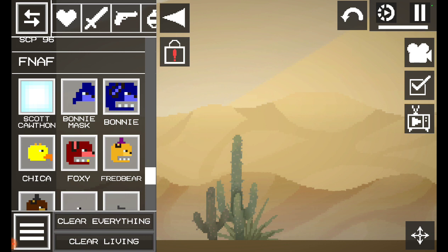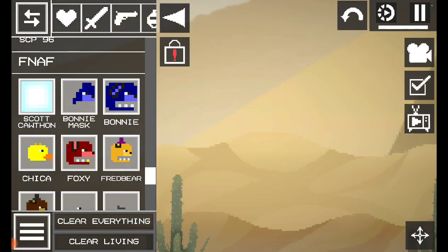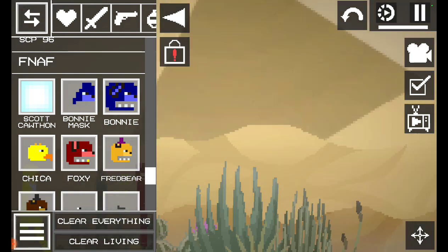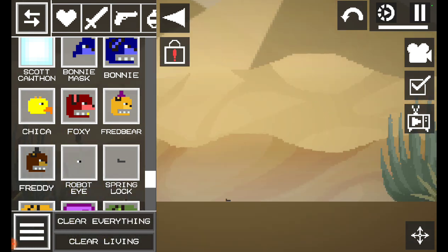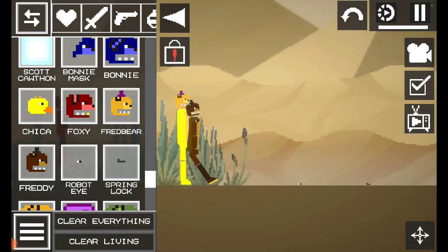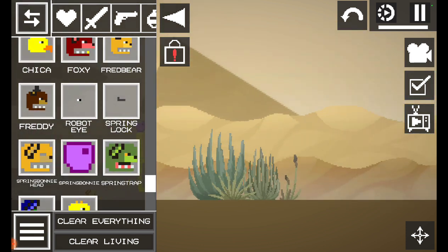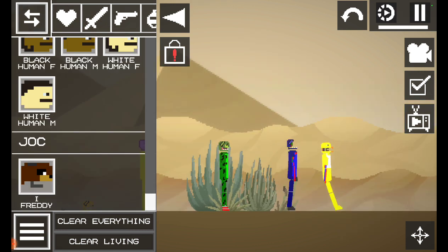In FNF, I did not make Scott Coffin and I did not make this model — that's someone else's model from the new mod section. But here are mine: I got Bonnie mask, Bonnie, Chica, Foxy, Fredbear, Freddy, robot eye, spring lock (which is actually a gun), a spring Bonnie head, spring Bonnie, spring trap, and with a bunny and with a Chica, and then Joy of Creation.